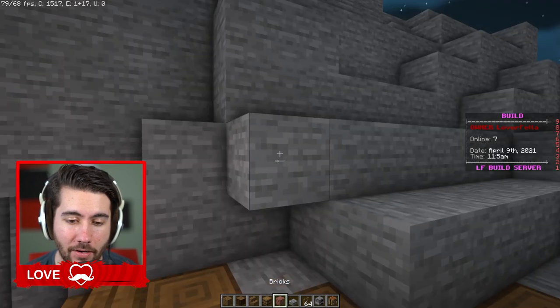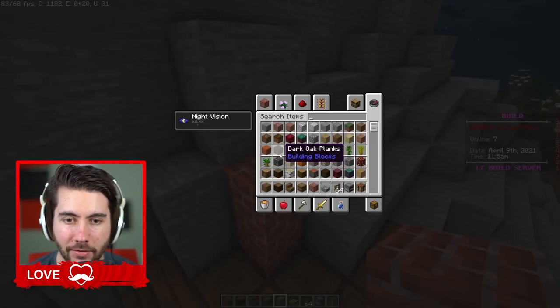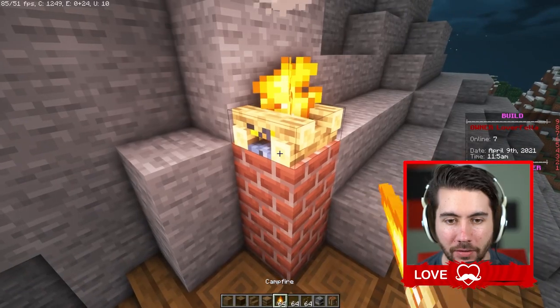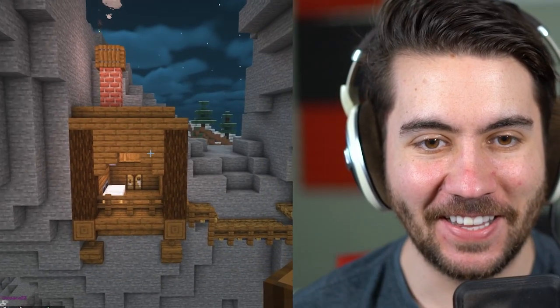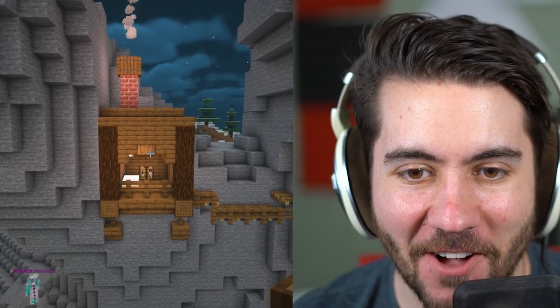I don't know if it's a good idea to have a chimney in a roof like this, but I am here for it. I think you put this down and then trap doors around it and then it actually smokes and makes a legit chimney. Why do I feel like that looks so decent on the side of the wall right there?